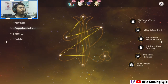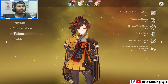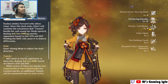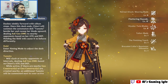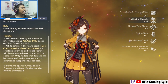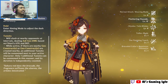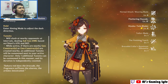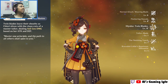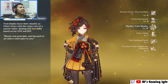At C6, damage dealt by Chiori's own normal attack is also increased by an amount equal to 235% of her own defense. This is the reason her scaling leans more toward defense rather than attack percent. Her elemental burst — Twin Blades leaving their sheath as Chiori slices with the clean cuts of a master tailor — also deals AoE Geo damage based on her attack and defense, with a higher percentage on the defense scaling.